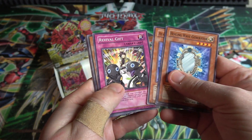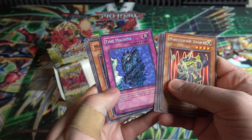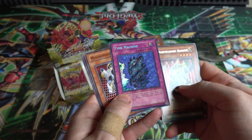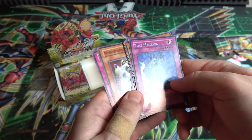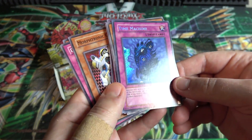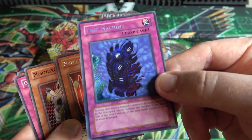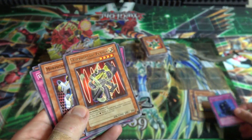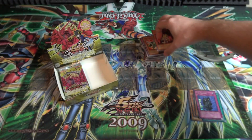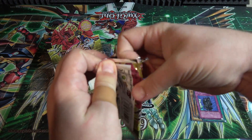Two Healing Wave Generators - that's weird. Morphtronic Radion and Time Machine. Did it go back in time and give us two Healing Wave Generators? Secret Rare though - I think we actually got this recently from the last time we did a Crossroads of Chaos opening. It's a pretty cool card - I remember it was like in one of the old original series episodes. That's pretty neat. I think that was our previous opening where we got one of those.